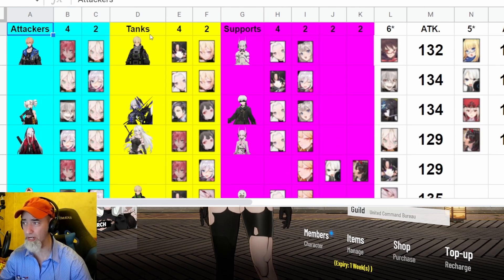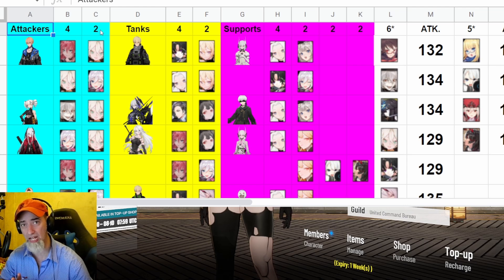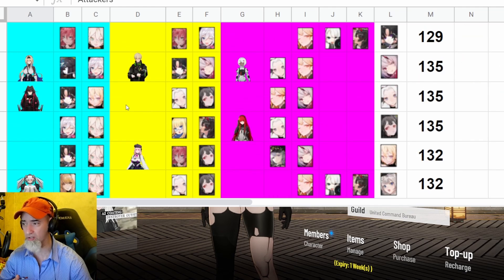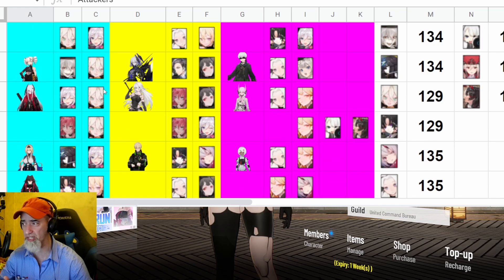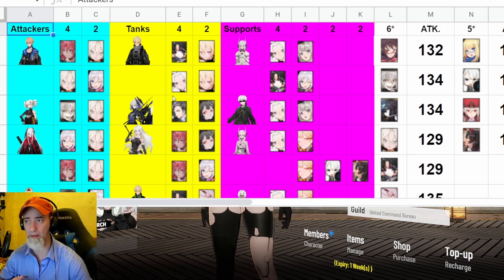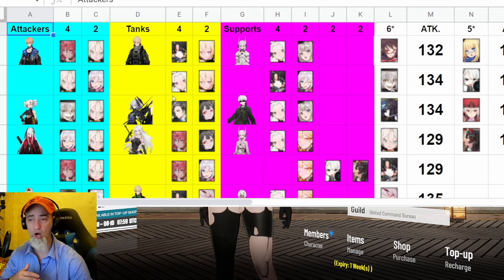I also set up a memory guide. For every single character you can see I have Attacker, Tank, and Support columns. The notation like 4A 2B means four memories of one type and two of another — you have six memory slots per character. For example, for Lee you put four Pattons and two Darwins, or four Fredericks if you prefer that playstyle. Karenina gets four Shakespeares and two Darwins, and so on.